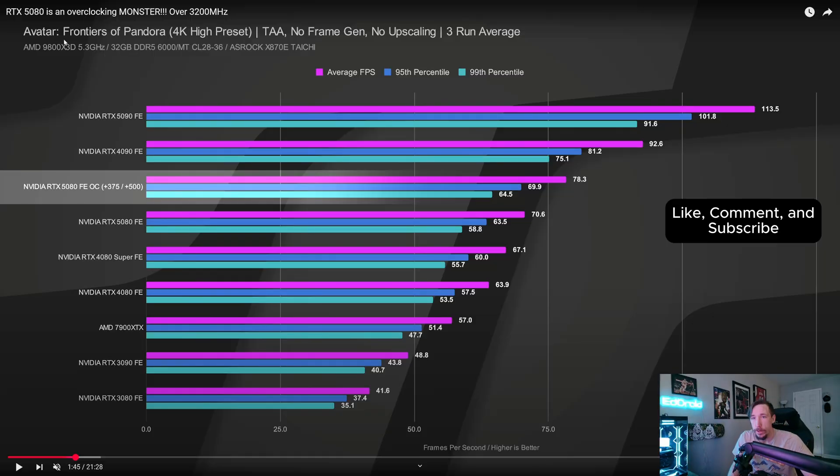Looking at Jay's Two Cents' charts — Avatar: Frontiers of Pandora at 4K high preset. The overclocked 5080 averages 78 fps and the Founder's Edition non-overclocked is 70. That's an 8 fps uplift just on this game alone. It's not a crazy uplift, but it's something.